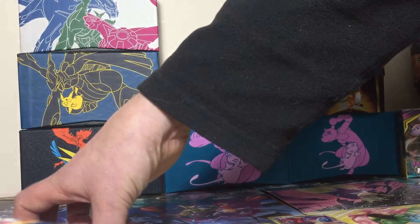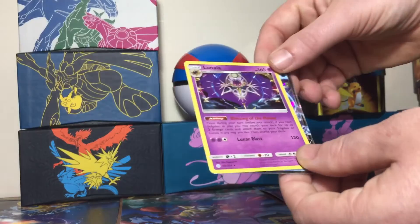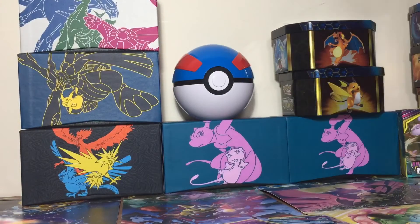So let's have a look at our little summary of cards. We got a Valor and a Wishiwashi GX. Right guys, thanks for watching — please like, please subscribe, please follow us on Instagram as well, and I'll see you all in the next video. Take care.